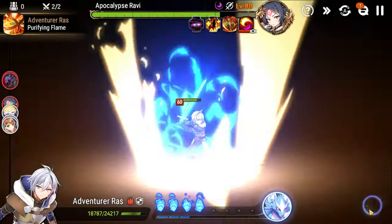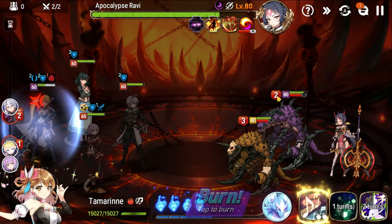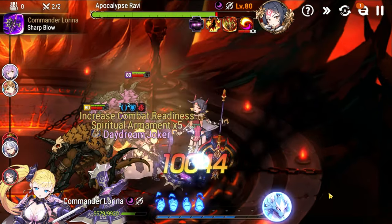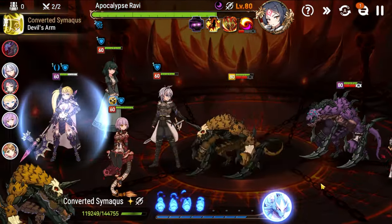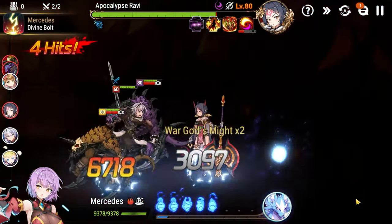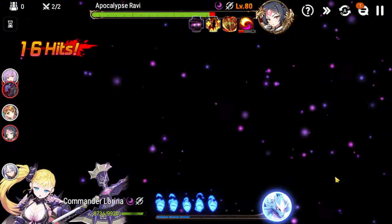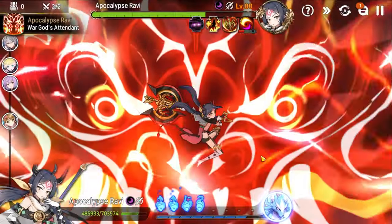We get our defense buff off since Ravi's ultimate is coming. To avoid getting non-crits on Ravi we attack one of the ads instead. We idle again, get the attack buff up, land a lucky strip, then go for Breakthrough and soul burn. The ads now disappear and Ravi summons the stronger ads.